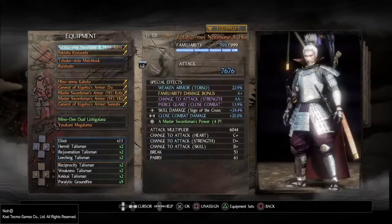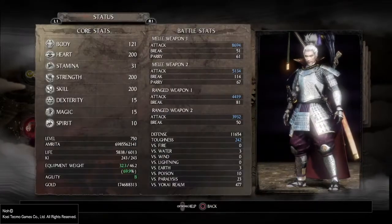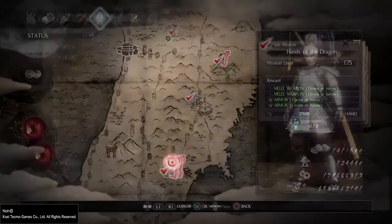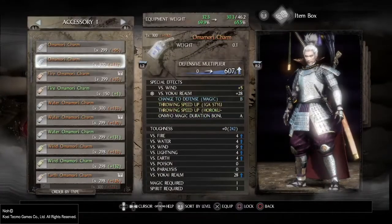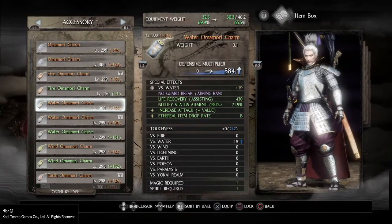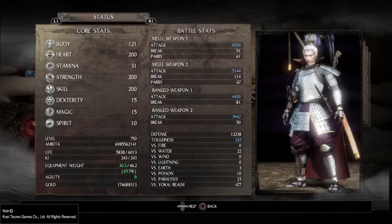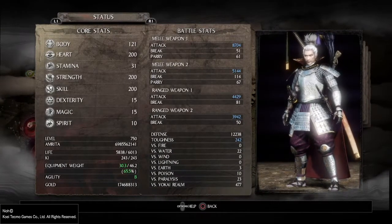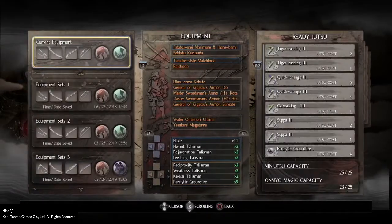Now let's look at pure damage numbers. Going back to my Sign of the Cross build with my Minoden, my attack is 88,694. If I put an accessory that has the attack increase plus value — with my plus 130 items — it gives me plus 10 more attack for a total of 87,04. Looking at the tooltip, you'd think that accessory gives more damage because it shows 10 more attack.